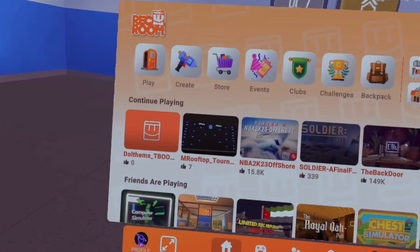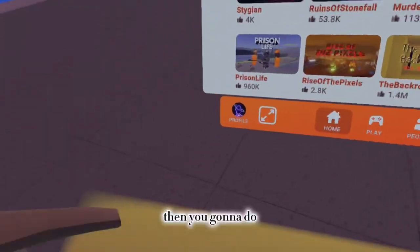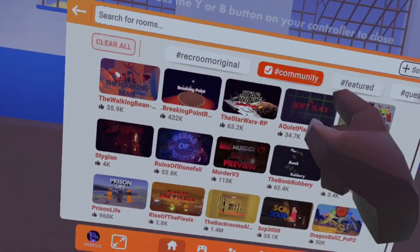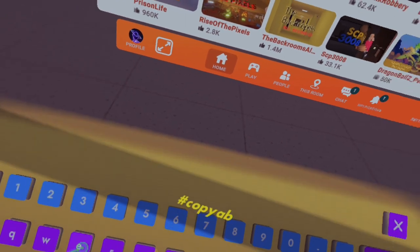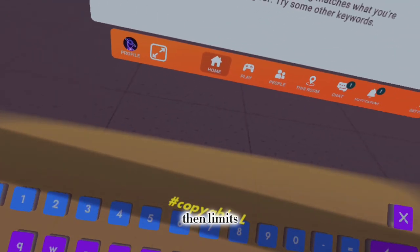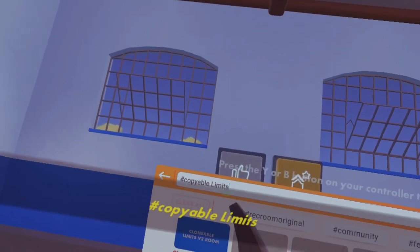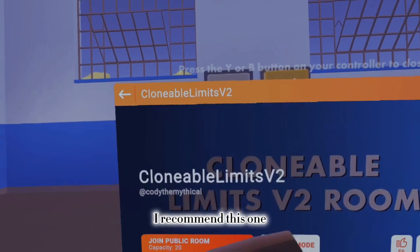First, go to the Play tab, then go to the search bar and type hashtag copyable, then 'limits' or just 'limit'. There should be these rooms come up.